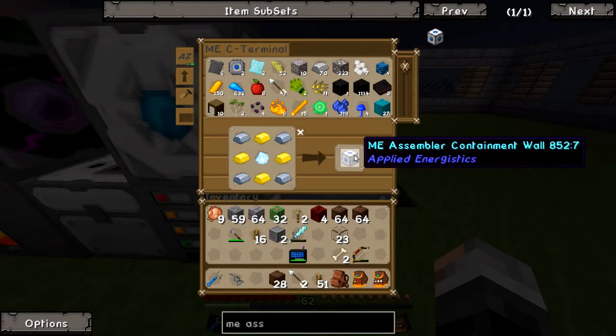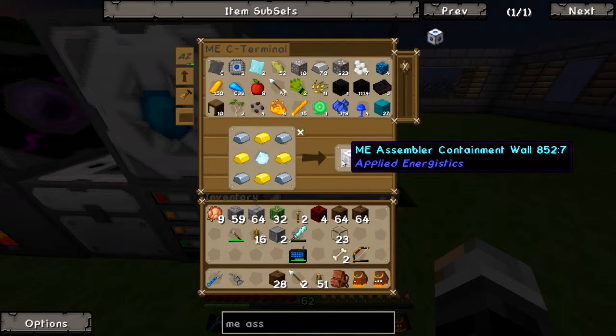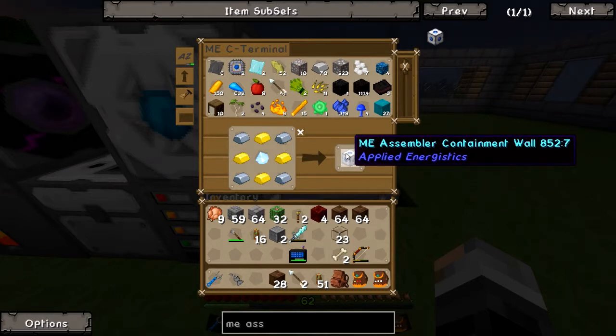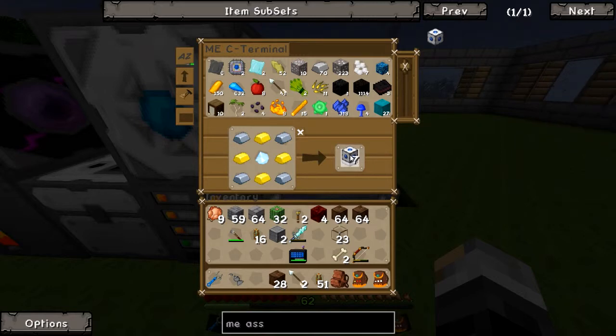So the ME Assembler Containment Wall — once you get it set up properly, you can make autocrafting systems. I'm just building this ahead of time. We're going to need 32 of these — 10, 12, 24, 26, 28, 30 — we need 32. These are just for the frame. Hence why it says assembly containment wall.